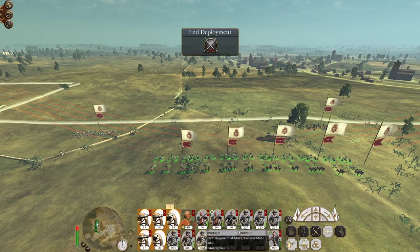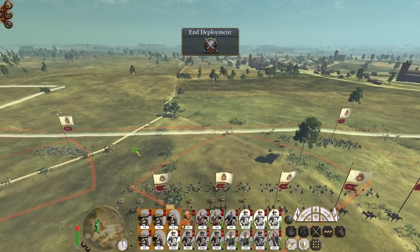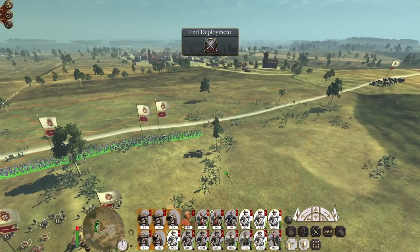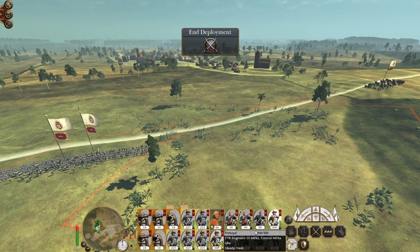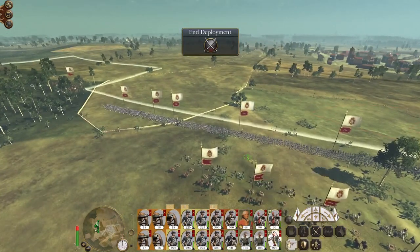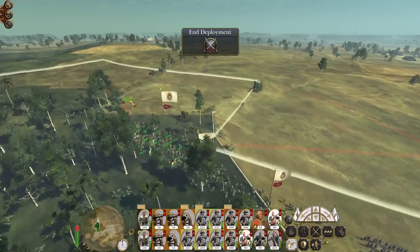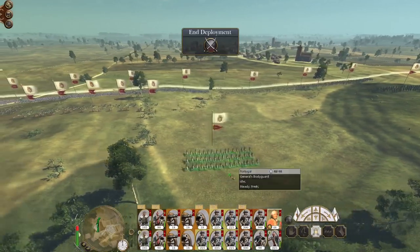No style, no finesse - guns behind the line, infantry center. Put the militia on the right, bowmen just sit behind the lines, frontiersmen on the left, skirmish cavalry also on the left, colonial light on the right, general in the center.